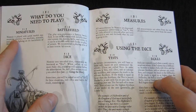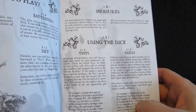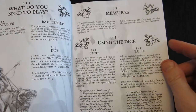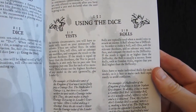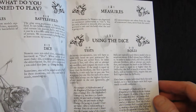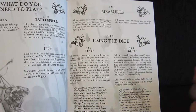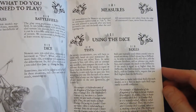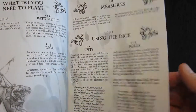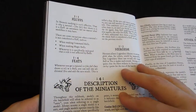Starting at the beginning, one thing I like is they use the metric system — centimeters instead of inches. They use d10 rules. Unfortunately they use two kinds of rolls: what they call tests, where you roll equal to or under your stat, and what they call roles, where you add your stat to the roll and compare to your opponent's roll with high roll winning. So sometimes you want to roll low, sometimes high — which isn't ideal, but you can work around it.